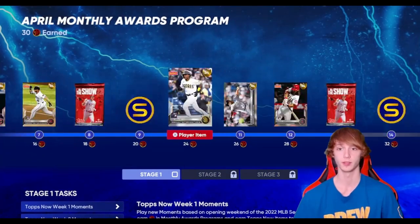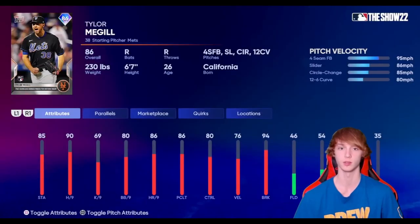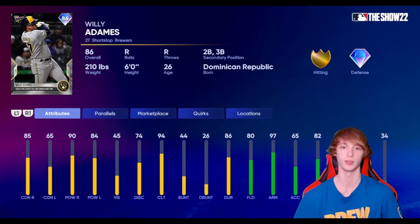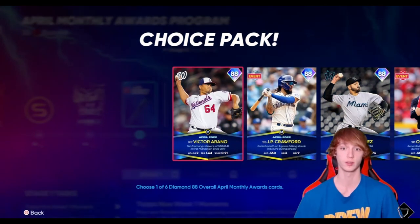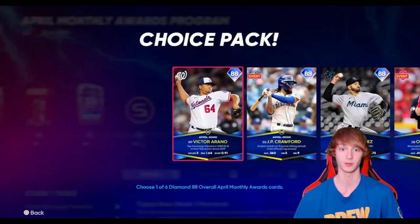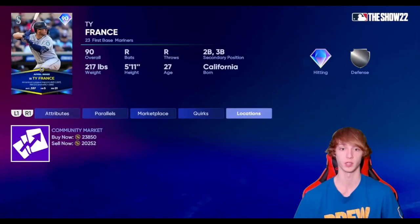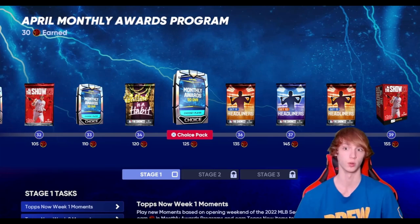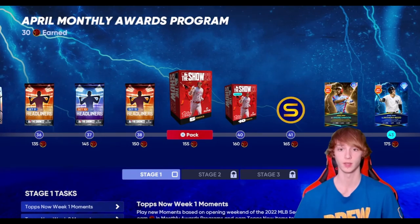April monthly rewards — you guys can get some free diamonds down here. Like Michael King, Tyler Meggle, Willie Adamez, all these other guys. There's also free packs as well, or you can get cards that sell for 20,000 stubs a piece and you get like three of those. You also get this 90 overall Ty France who sells for 20,000 stubs — get two of those. That's over a hundred thousand stubs right there that you guys can get for completely free.